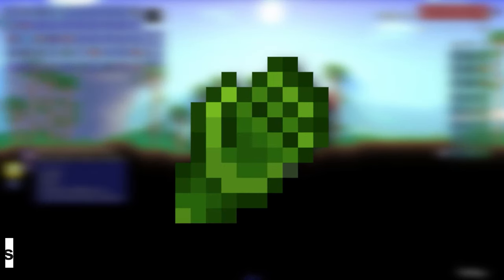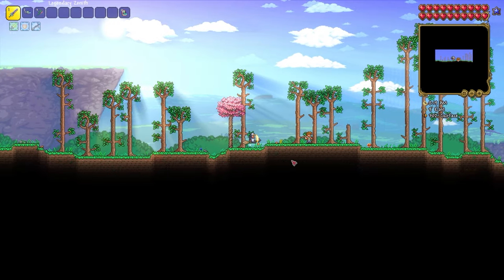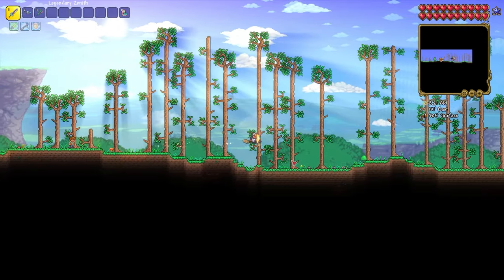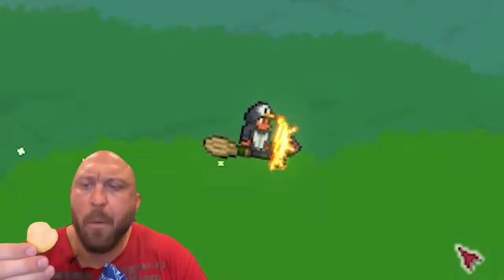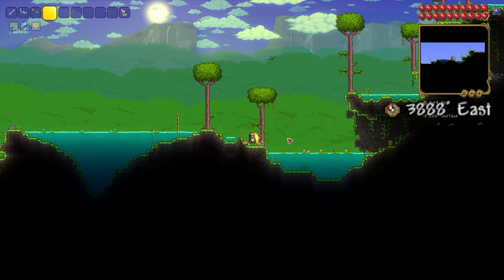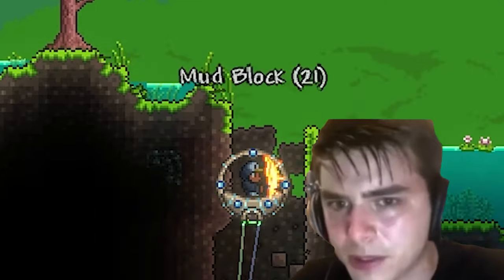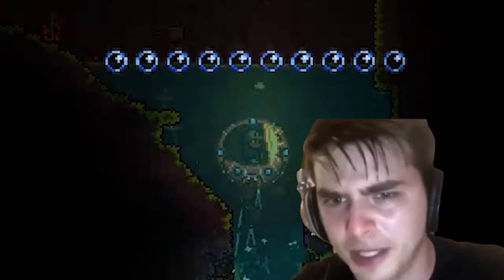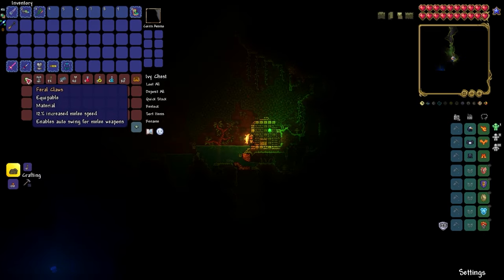Next, we go looking for Feral Claws — an accessory that is very useful for melee, since it increases attack speed by 12%. It is also used to create more useful accessories. From spawn, go to the right and reach the Jungle Biome. After four deep ponds at coordinate 3890 East, start digging down to height 260, and there you will find a chest containing the Feral Claws.